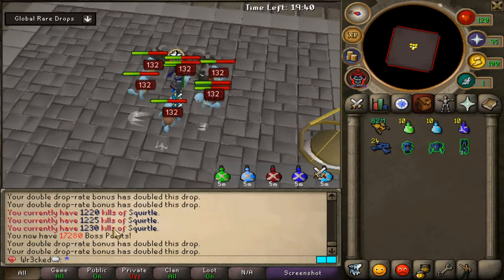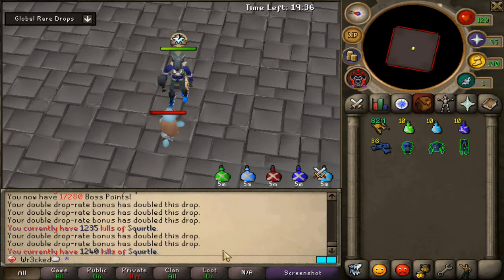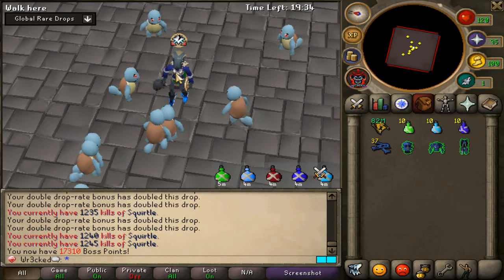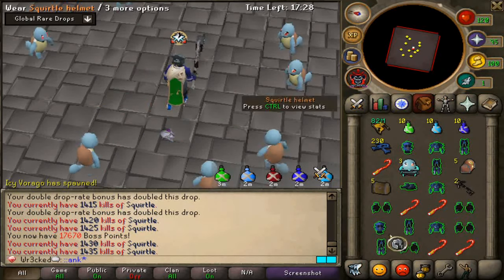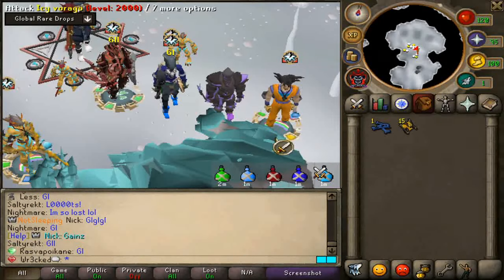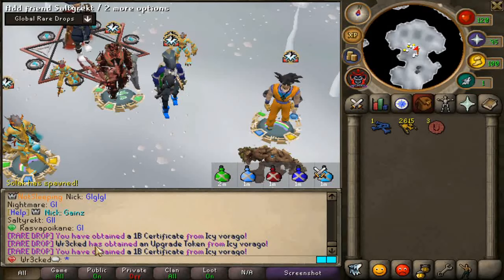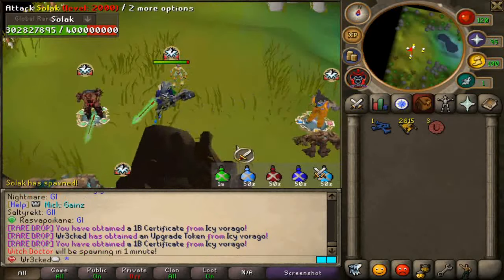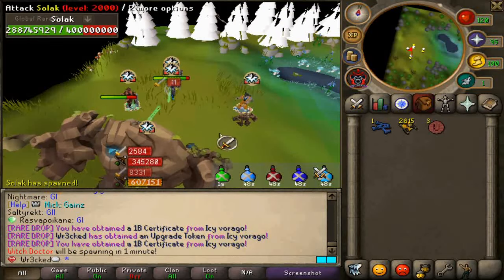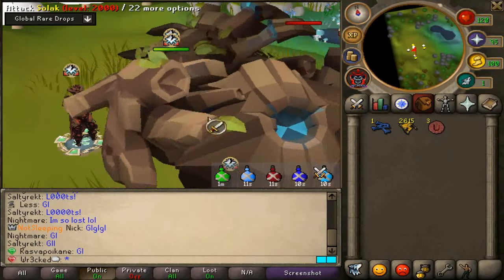We're coming back to Squirtle and we'll sit here for at least until 2500 KC as well. This is the rate for all the pets, so I'm confused why I haven't gotten one yet. Full inventory — icy virago, three upgrade tokens, and a rare drop as well. I think we're getting a global mass now. These zones aren't spooning me, so hopefully globals start to pull through.